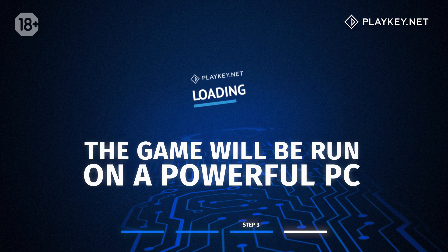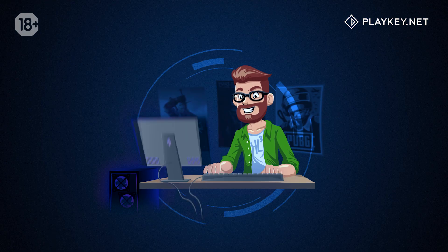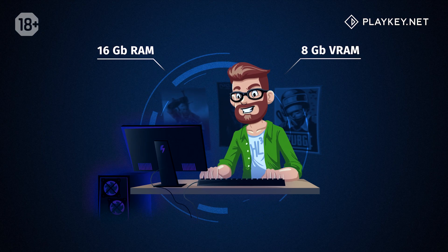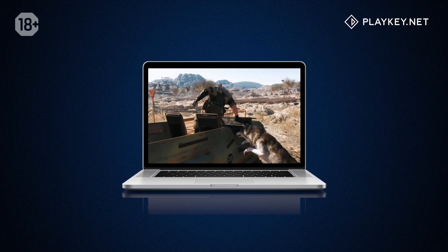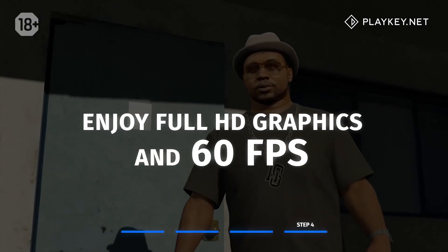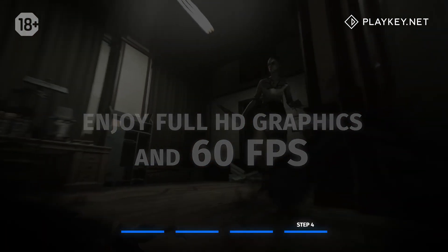PlayKey launches the game on the server, and here you are — using not some outdated device, but a powerful gaming PC with 16 GB of random access memory and 8 GB of video memory. The game is broadcast to the PlayKey application without loading the system. You take control of the character and plunge into the atmosphere of the game with a full HD picture and stable FPS, even if it wouldn't launch the day before.